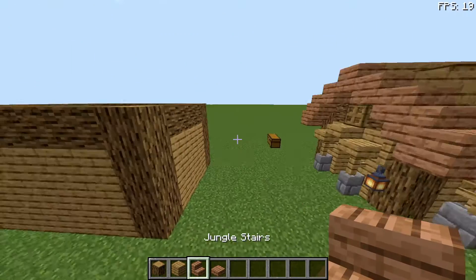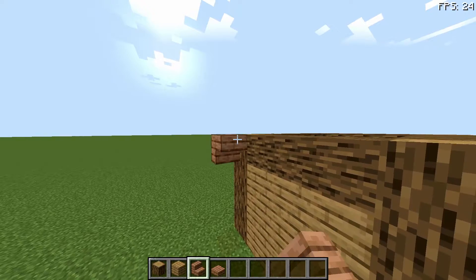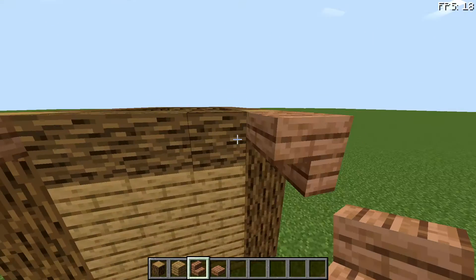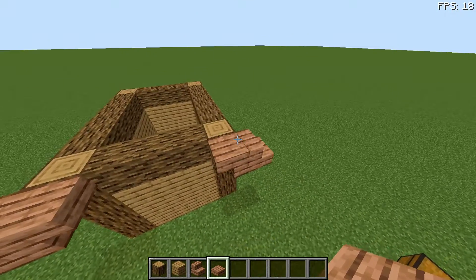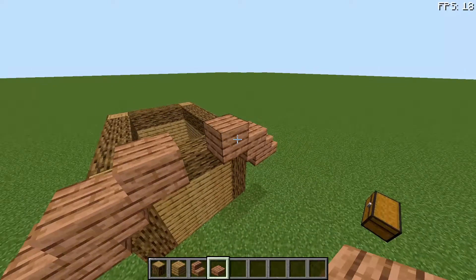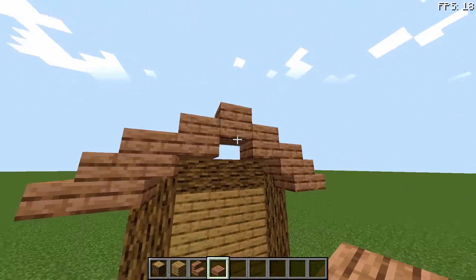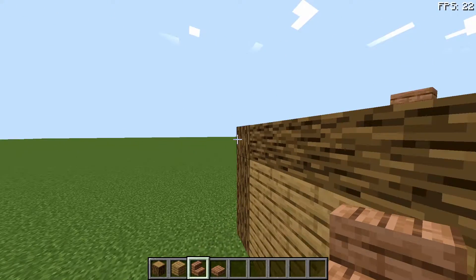Once you've done that, you're going to get your jungle stairs and place one like that, one like that, one like that, and one on top like this — right like that, one like that, and then one like that. So your roof should be looking a bit like this, and then do this on the other side.